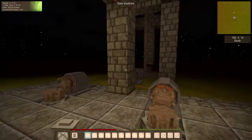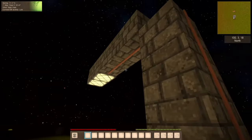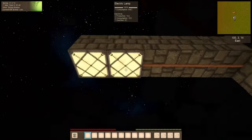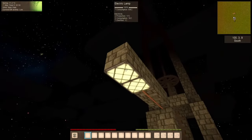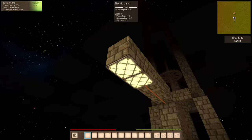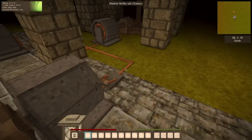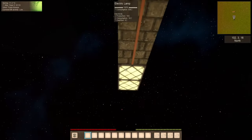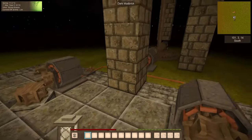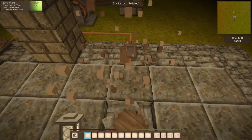Coming back to the main point: you can clearly see we can use power to power machines like lamps. If lamps are not getting enough power, they're also gonna dim a little. We have eight levels of brightness, so if we start using too much power, you can see the lights dimming because we don't get enough power. Beautiful.